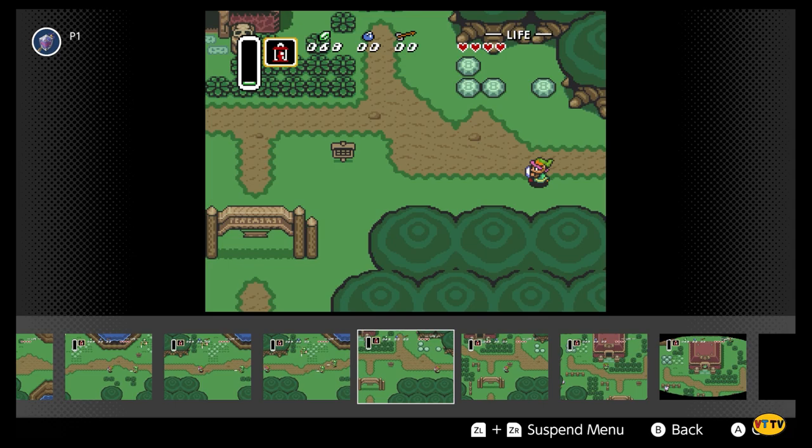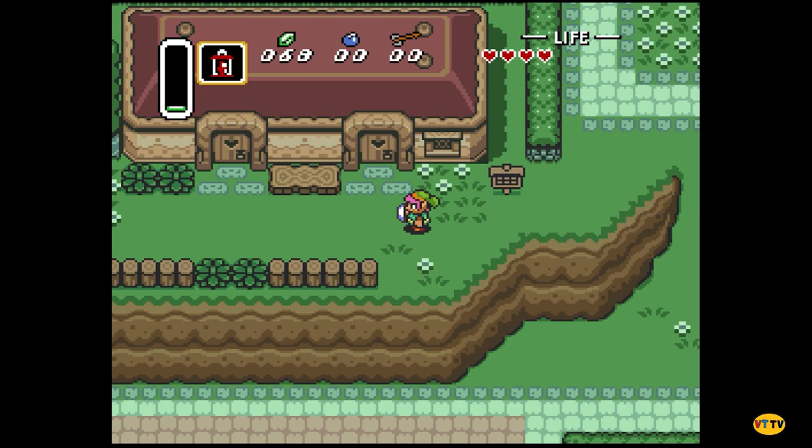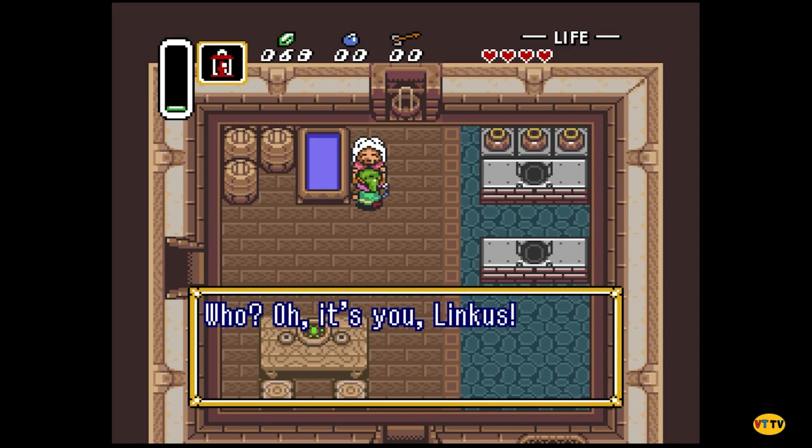He's basically just to clue you in on where the next objective is. That's all he does, per se, but he does cost money. I totally didn't mean to do that. And you know what happens if you attack cuccos, right? There's a whole — they just bombard you.